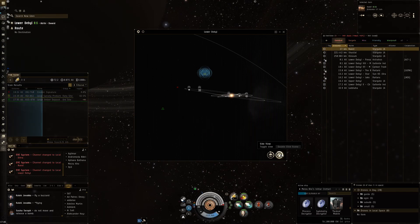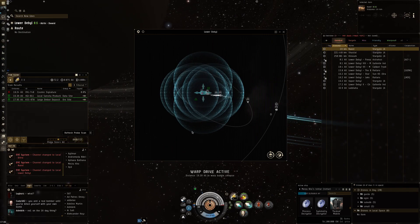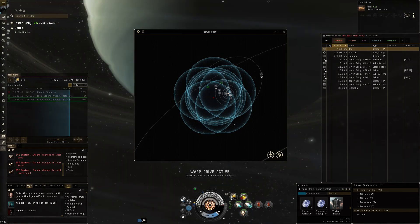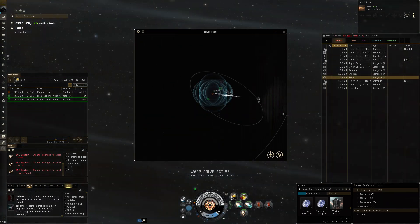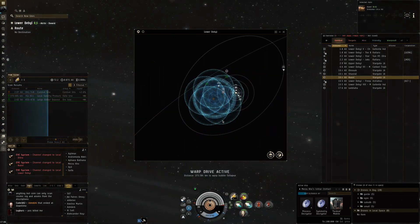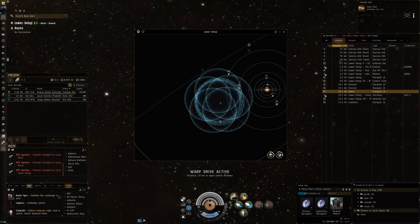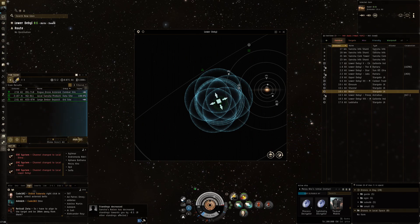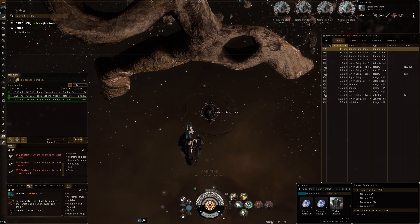Hi everyone, the Lone Wolf here, welcome back for some more EVE Online. In today's video I want to talk about data sites in Hi-Sec. I've actually been running quite a few of these and I find they make decently good ISK. I've been trying a different type of exploration, one where I don't focus only on the very best combat signatures like the 3/10s, 4/10s, or the Sansha escalations.